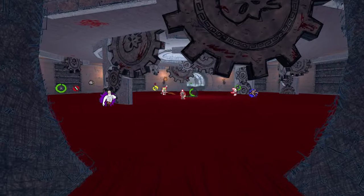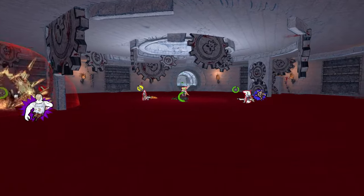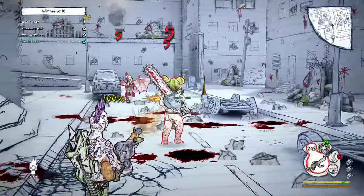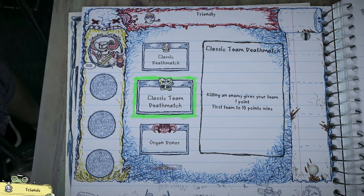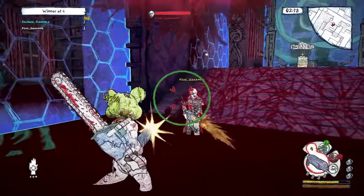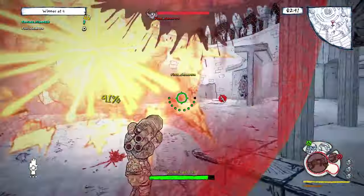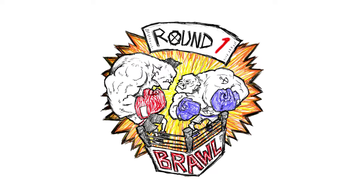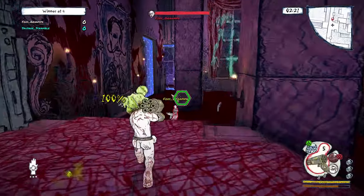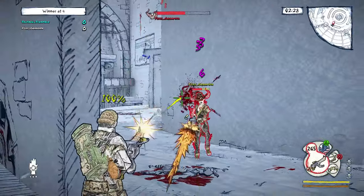Let's talk about modes for Drawn to Death that will be available on launch day. We've got Deathmatch Free For All and Team Deathmatch. If you start with only one other player — a two-player game — you'll be dropped into a Deathmatch mode called Brawl, which is really more like a one-on-one fighting game, and the levels have been condensed and focused for only two-player battles.